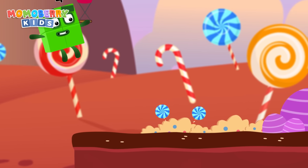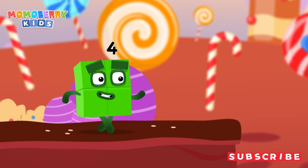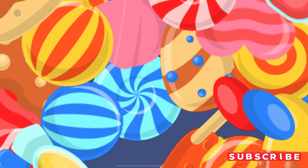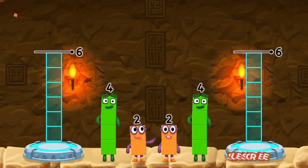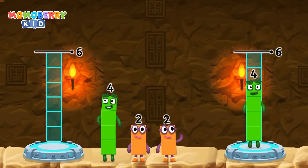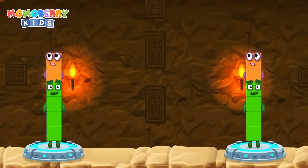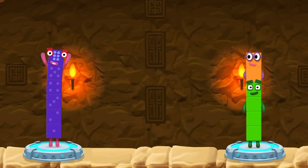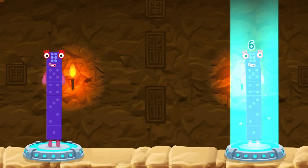It's time for some number magic fun! Can you solve the puzzles and help the number blocks reach the treasure? Share the number blocks evenly to make two groups of six. Four, four. Correct! Four plus two equals six, four plus two equals six.